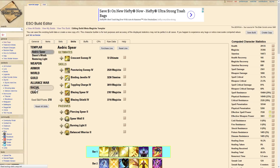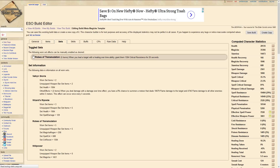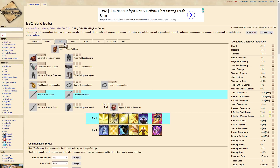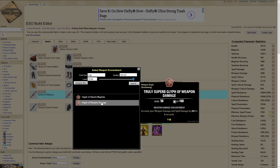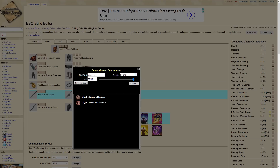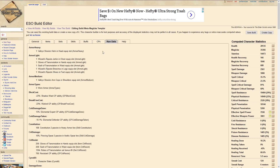If you're wondering how to use this website: these are the skills, you can purchase the skill lines and everything. If you're running sets like Transmutation, make sure it's toggled — you can see on the right it will change depending on whether you have it checked or unchecked. These little toggles handle enchantments, so you can set the quality to Legendary and add them in. You can look at all the raw data, and it even has champion points.